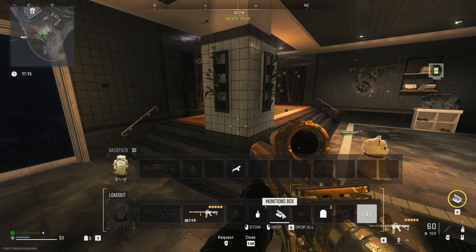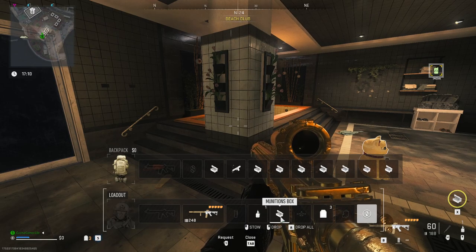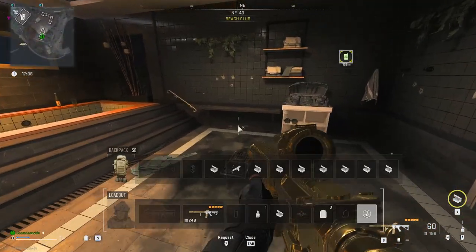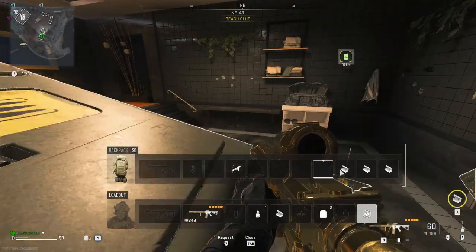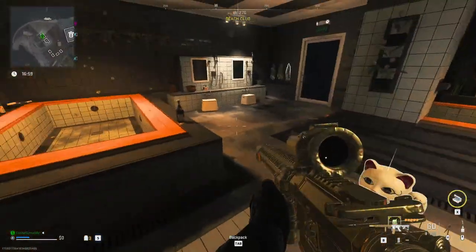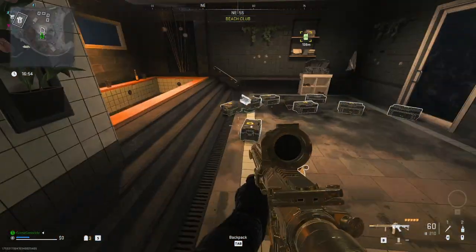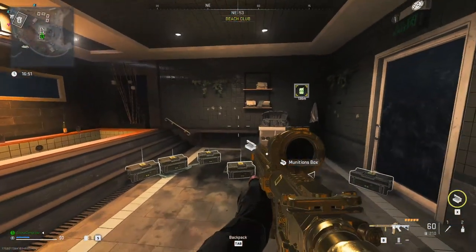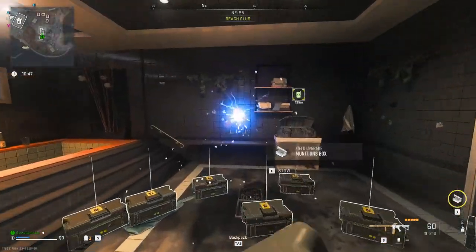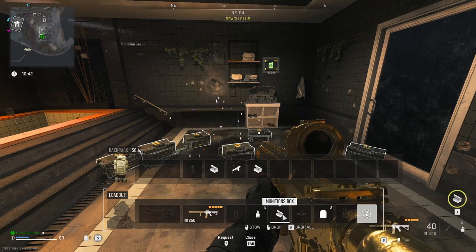So you don't want to drop it. What you want to do is press the stow button. You can see I've stowed that over and over again, and it actually didn't leave my inventory. I'll drop those here for you guys to see. And I can actually do that again — if I pick up another shock stick and another munitions box, throw it at the wall again, I can do the exact same thing again.